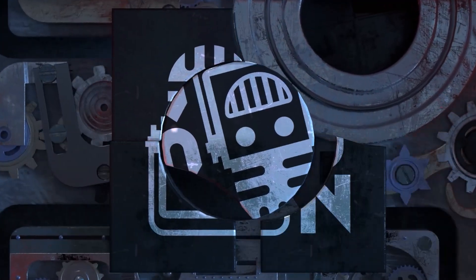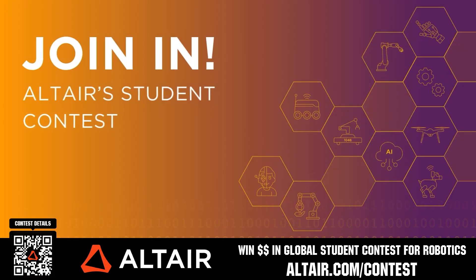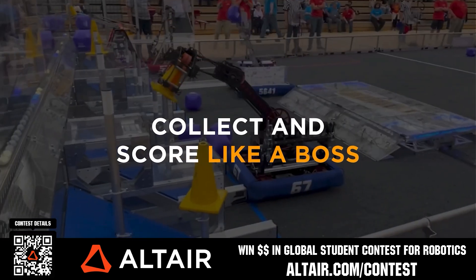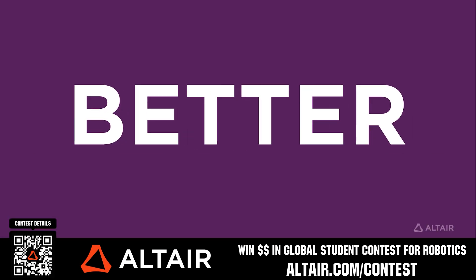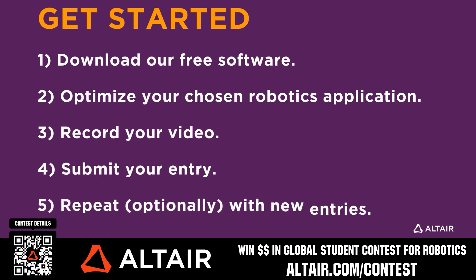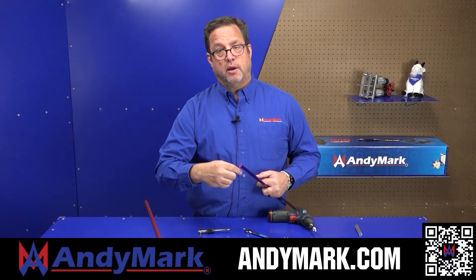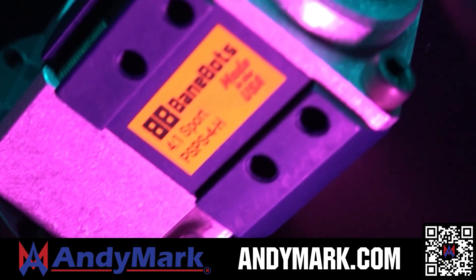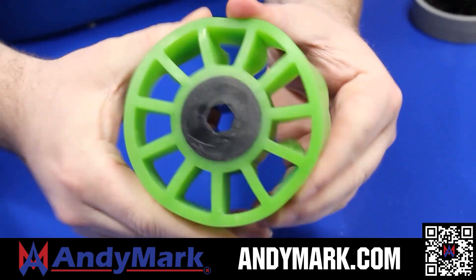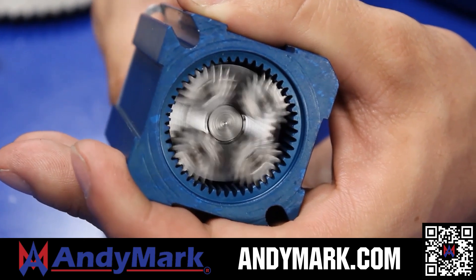This video is brought to you by viewers like you and also in partnership with the following. Earn up to a $5,000 sponsorship for your team or a $2,000 individual prize when you provide a video submission to the Altair Global Student Contest at altair.com/contest. Build better robots faster with Altair tools — download for free or scan the QR code. AndyMark provides superior service with the reliability that teams expect; check out their sport gearbox, ratchet sport options, and compliant wheels at andymark.com.